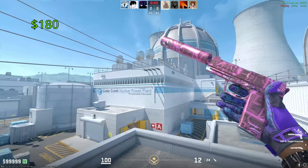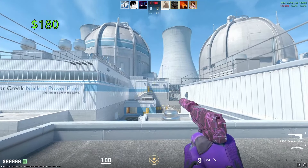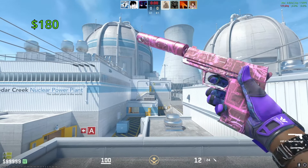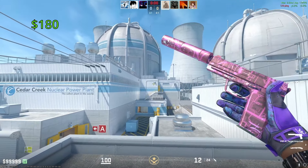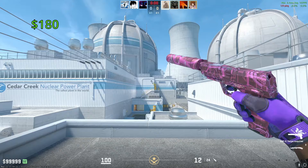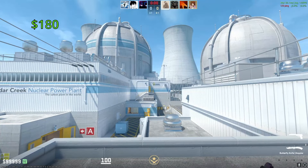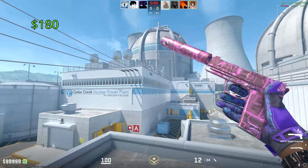Our most expensive USP-S is going to be the Target Acquired. One of these in Factory New is going to cost you around $180. This got released back in 2020 as part of the Control Collection. Half the reason it has its expensive price tag is because it trades up to the Op Fade. Nonetheless, this is still one of the best-looking USP-S skins in the game — the pink is absolutely phenomenal.